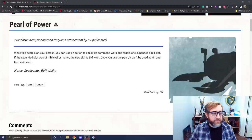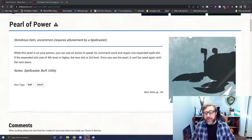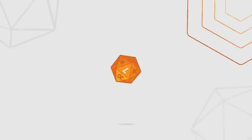Number 8: the Pearl of Power, an uncommon magic item from the basic rules. While it's on your person, you can use an action to speak its command word and recover an expended spell slot up to 3rd level. Paladins only get up to 5th level slots, so being able to recover a slot — whether for spellcasting or more smites — is excellent. It's uncommon, so you're likely to come across one.